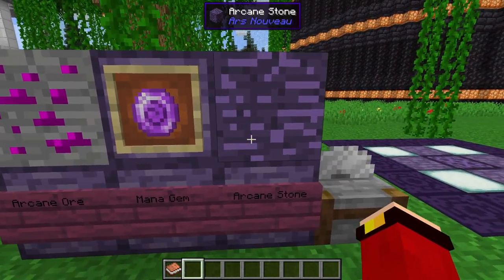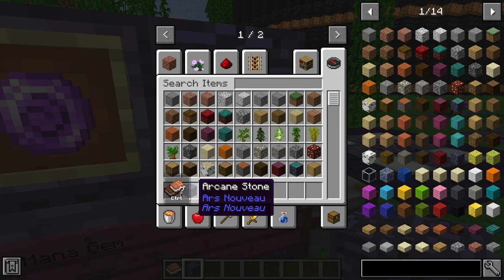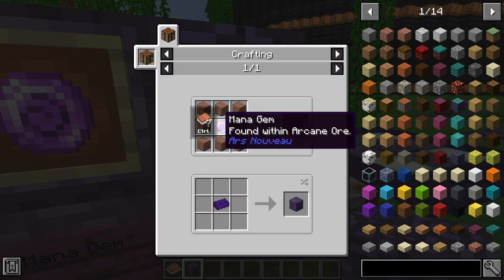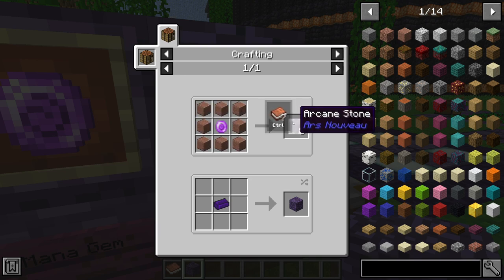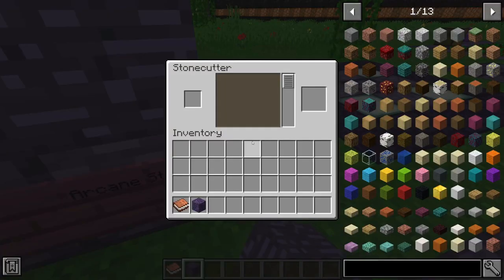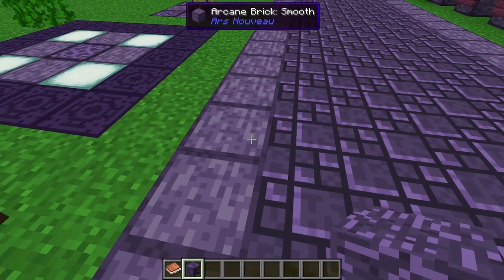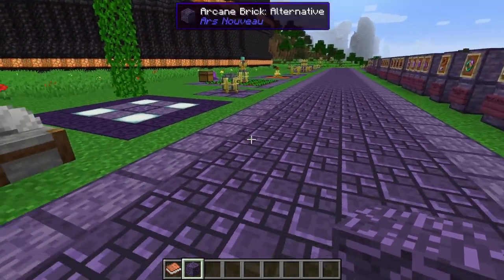Arcane Stone is also important and is crafted from mana gems. You need one mana gem surrounded by stone of any type — granite, infested stone, whatever — and it gives you eight arcane stones. You can use arcane stones in crafting or for decoration. In the stonecutter there are different variants including arcane brick and arcane brick smooth — they look awesome, enough to build an entire wizard city.